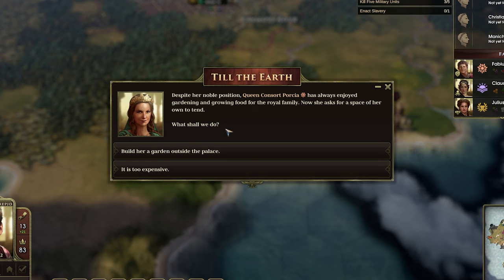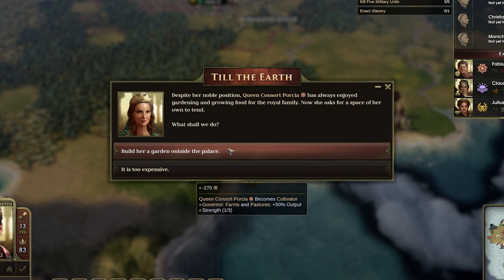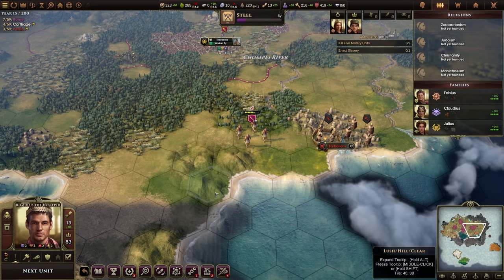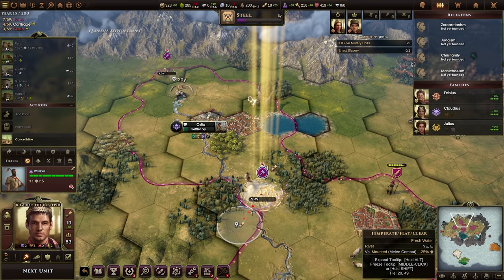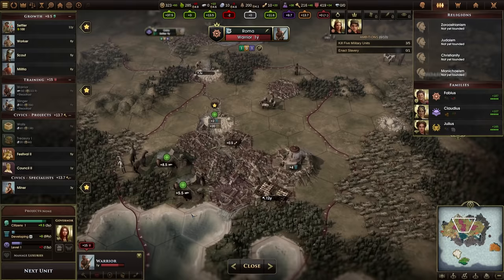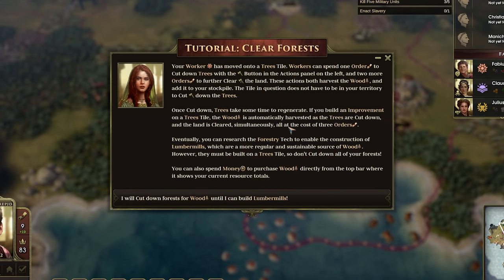The Queen Consort has always enjoyed gardening — we could build her a garden, but that would cost money and she's not a governor, so I'll just let her be a little bit upset. Let's get this salt mine online as well — it's worth a lot of gold. I don't think salt actually counts as a luxury sadly. All right, let's clear out this forest.